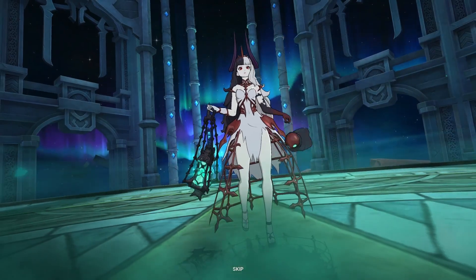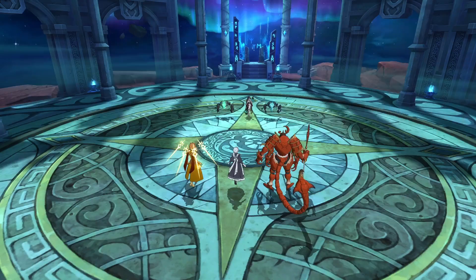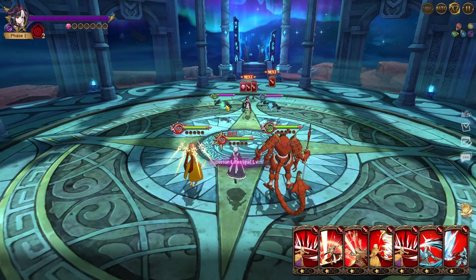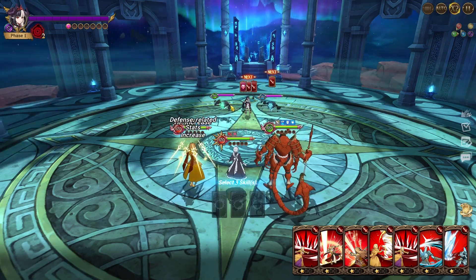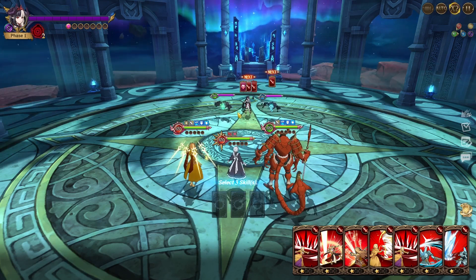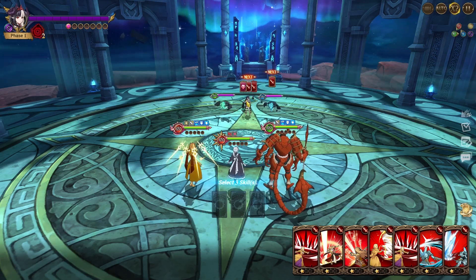This is a brand new final boss — new model, new skills, new everything. Of course the first phase is always the normal character. There's not really any gimmick apart from these two side pillars which are kind of irritating: one of them decreases your HP related stats by 20%, the other one decreases your defense related stats by 20%, and they both also increase Hel's defense related stats and HP related stats by 20%.